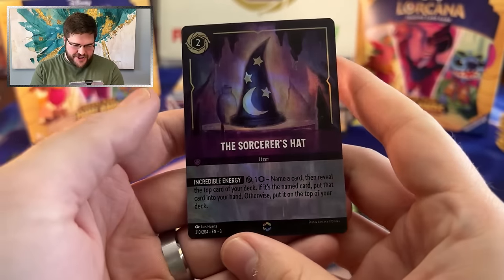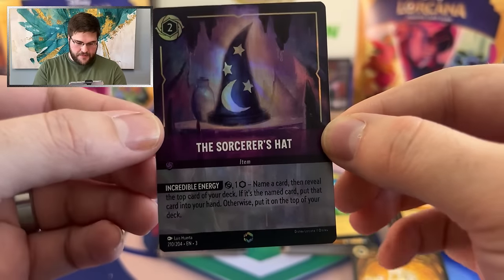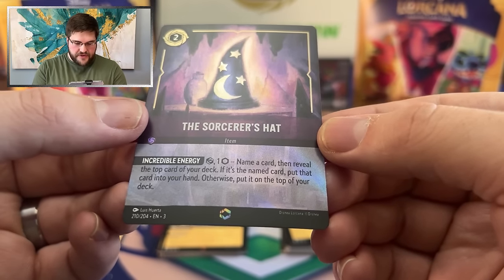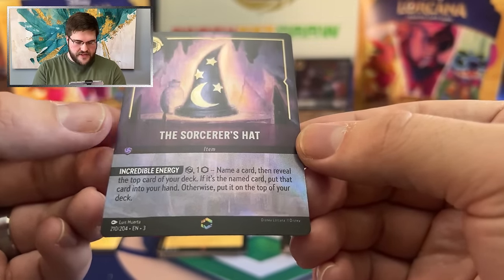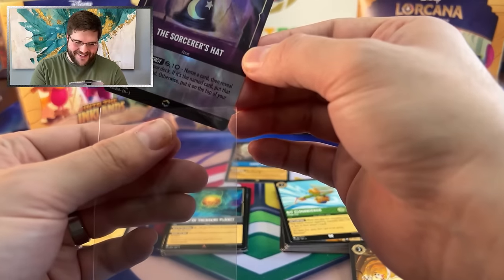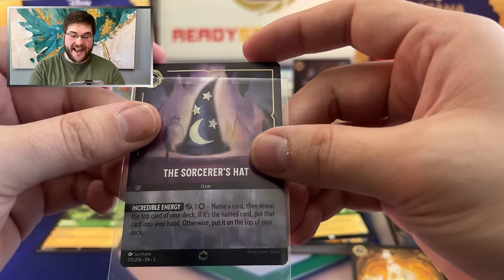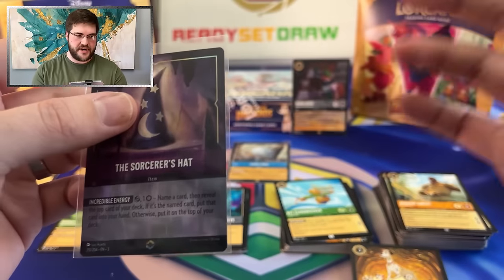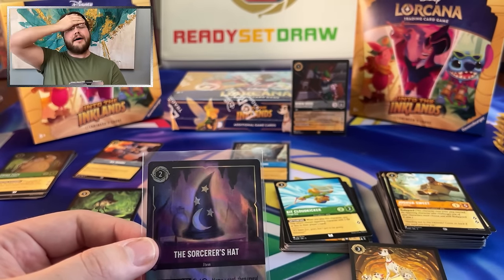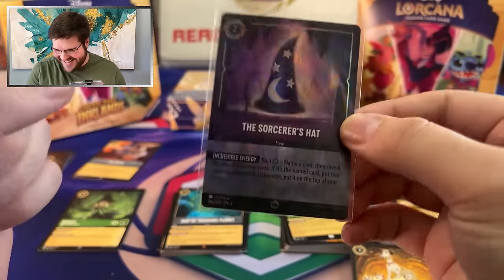Okay, all right. First ever Enchanted pull. The gold border — I've got it right here. This is where the camera close-up is going to be. Exert one ink, name a card, then reveal the top card of your deck. If it's the named card, put it into your hand; otherwise put it on top of the deck. Oh my gosh! I cannot believe I pulled an Enchanted in the first box I opened of the set. That already dwarfs the luck I had for other sets. It took me like six boxes from set one, and I never pulled an Enchanted in set two. It happened!